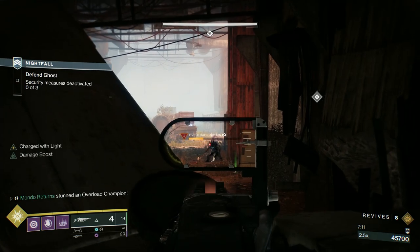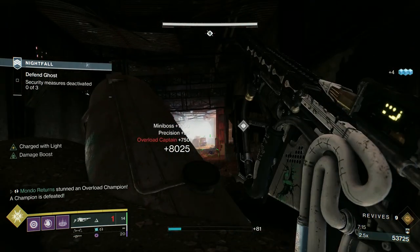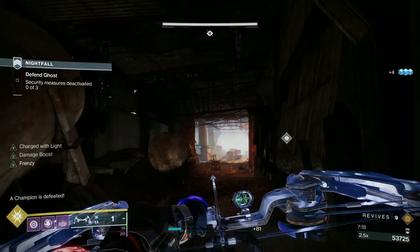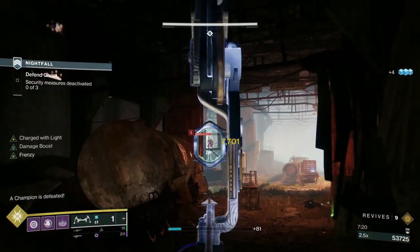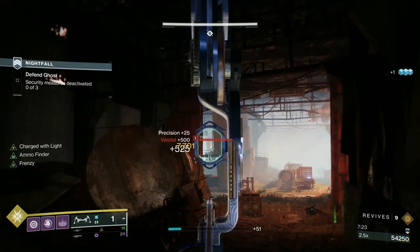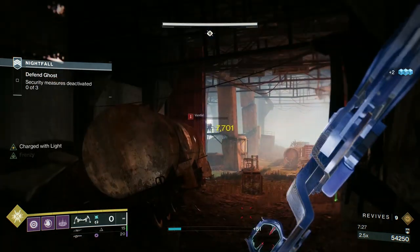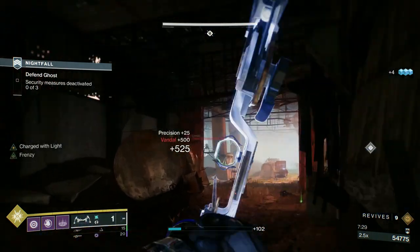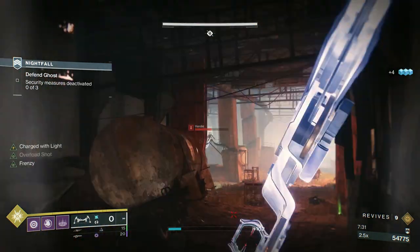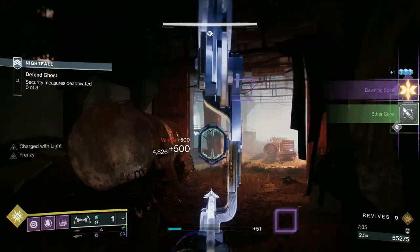In this part, we took down the adds and activated the defense measures. We're going to do all our work from down here. In this first wave, you've had your Overload. Just up to the right, there's a whole collection of Dreg — we're going to put a grenade on them and hopefully clear them completely. Three snipers up there — they're all gone.